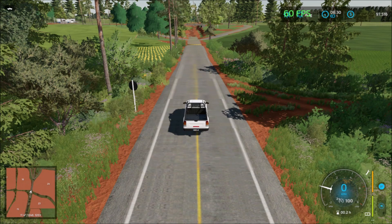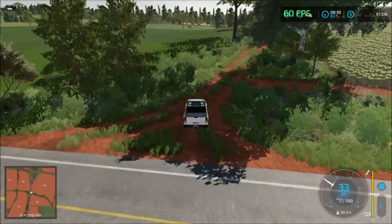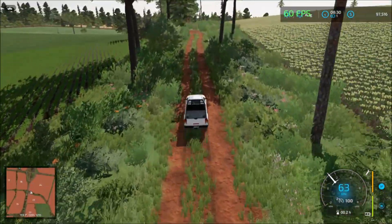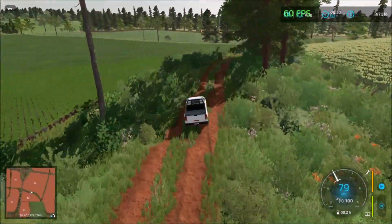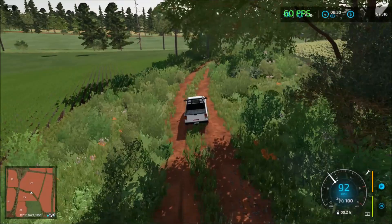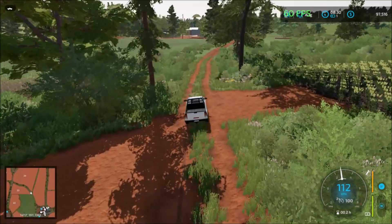Heading back to the farm now — just take this road down. There are two ways of exiting and entering the farm: this one and the one we took heading north.